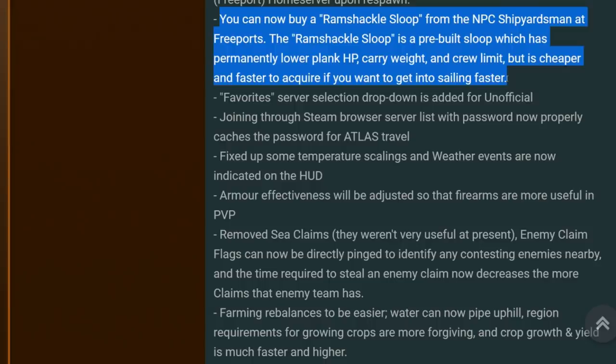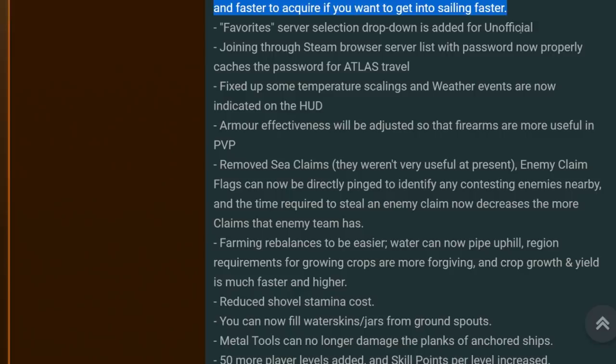A favourite server selection dropdown has been added for unofficial servers — it's literally taken ages to find an unofficial server, sometimes 5, 6, or even 10 minutes. I have got an unofficial server coming — if you want to join, we're making a huge grid map with 9 servers initially and will be adding more from other content creators. Me and GGFizz are partnering up with a bunch of other great YouTubers, setting up a huge world with factions, different lawless zones, and PvE areas. We've already got over 100 people waiting to join.